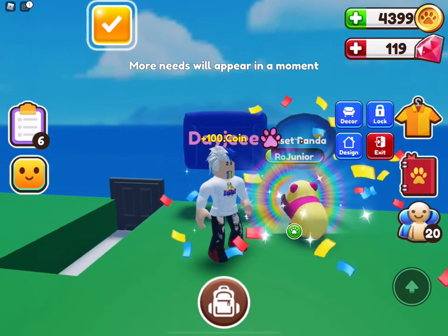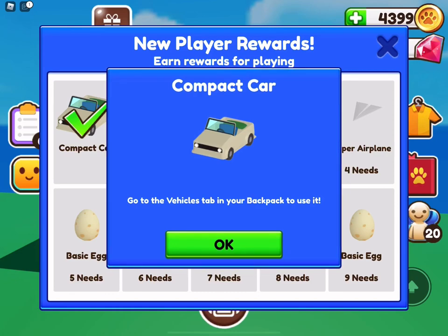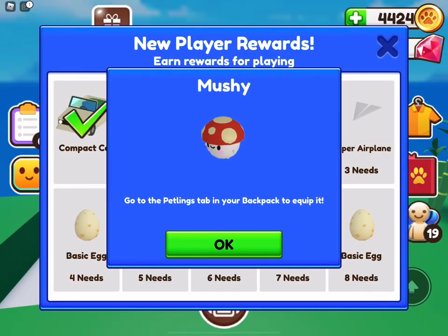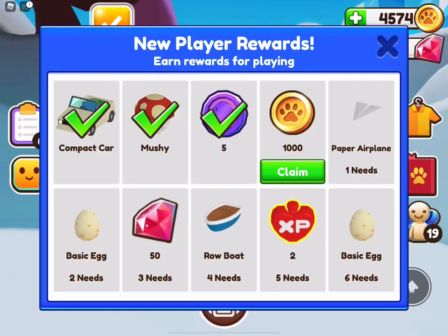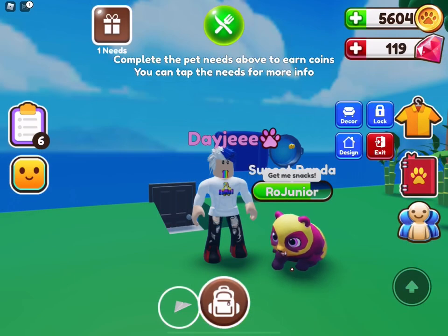Let's collect everything and see what we get. The first reward is a compact car. As a new player, you get a free mushy common pet thing that's non-tradable, which I think is really nice of Row Pets — it gives new players a feel for what pet things are and encourages them. As you go along you get tokens, coins, and a paper airplane which is really cool.